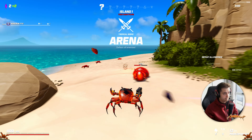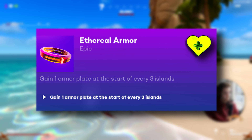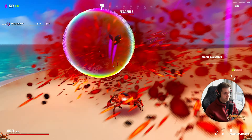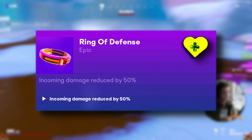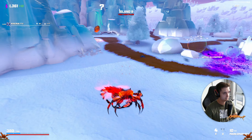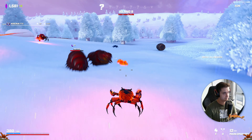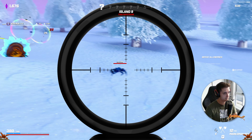Moving into the epic relics, there is the Ethereal Armour — gain 1 armour plate at the start of every 3 islands. This is known as a poor man's regenerating armour. It's a relatively good perk that keeps you topped up over the course of your run; I like this relic, but it's not at the same level as some of the other relics coming up. Ring of Defence — incoming damage reduced by 50%. In my opinion this relic is absolutely broken. Whilst I don't take too much damage too often in my run, having the damage reduced by 50% is amazing and this is an instant pick up for me, as even without any damage I'd still love that safety net.